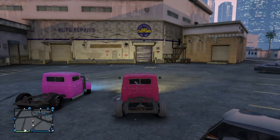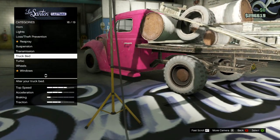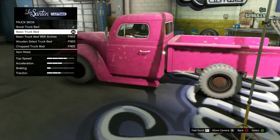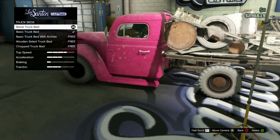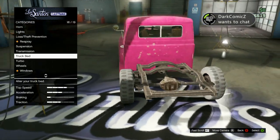This did take me a couple of tries to actually get, so if it takes you a couple tries that is normal. Again, you want to go to Truck Beds, equip the basic truck bed which is the second one, then hold RT, push up on the left stick, and start spamming A. Once you start spamming A it should equip the stock truck bed and it should not be there.